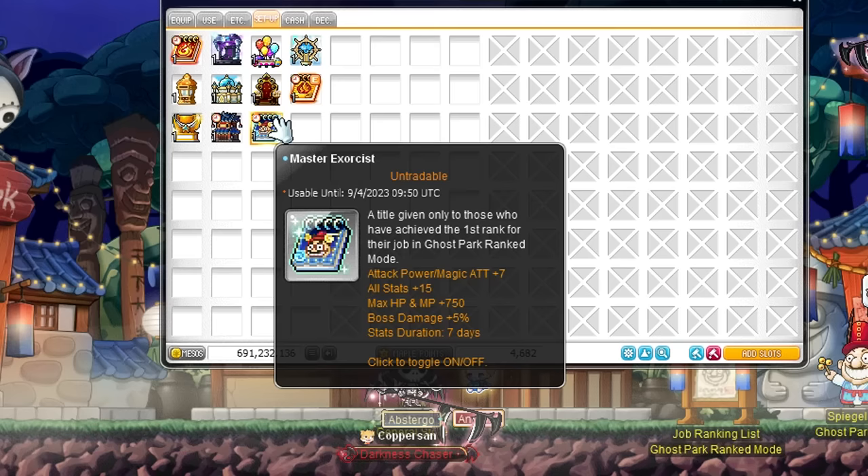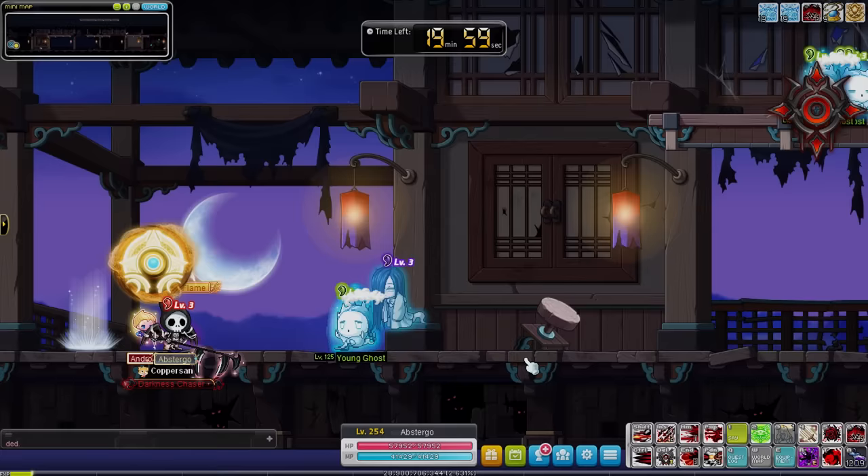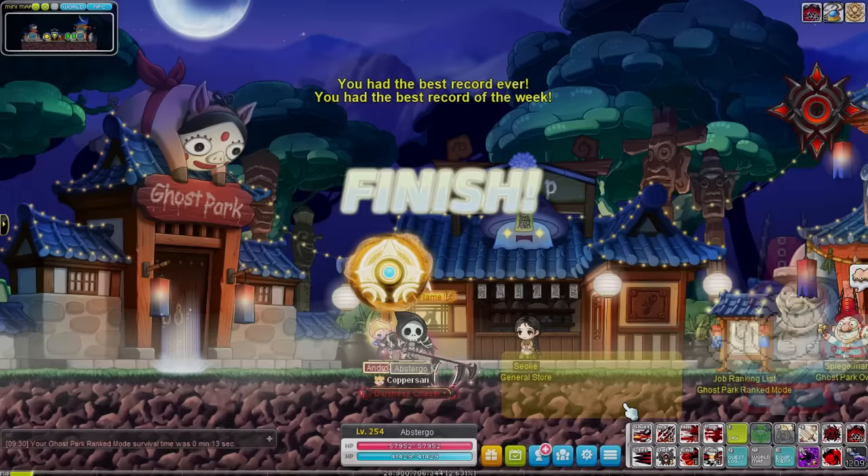The title gives 7 attack and magic attack, 15 all stats, 750 HP and MP, and 5% boss damage. This title is pretty neat for Maplers who do not have a title yet. With absolutely no one completing this content, there is no competition in Ghost Park whatsoever. Just entering ranked mode and dying almost instantly was enough to reach rank 1, because simply no one is doing this. You can repeat this on any of your boss mules to get a free title every week to give yourself a small stat boost to help defeat those boss monsters.